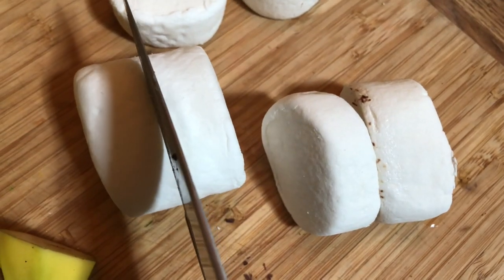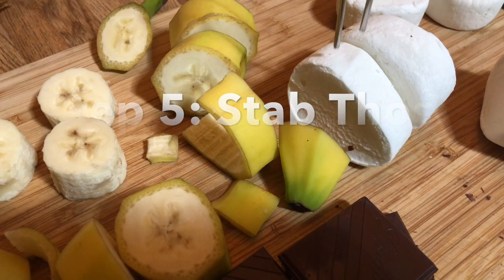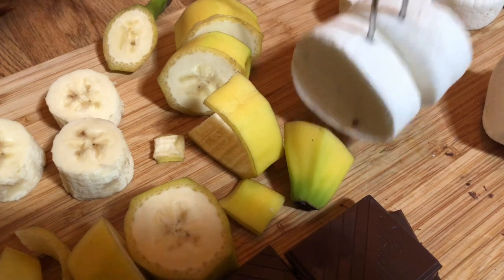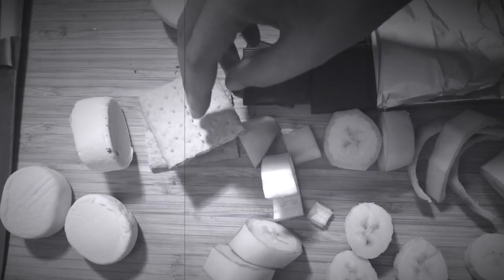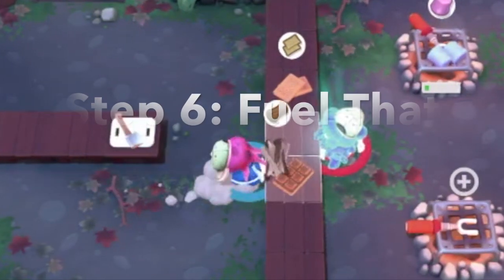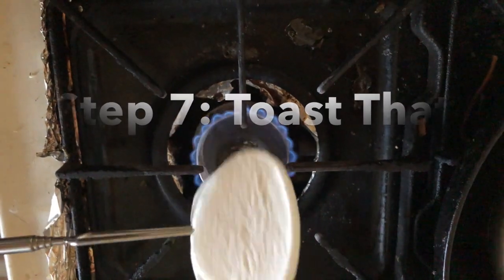And then we chop more marshmallows because we gotta make every kind of s'mores they make. Usually you just make your friend chop those marshmallows. And then you stab those marshmallows. You can't stab them the way they do in Overcooked because our stabby tool is too small. Also, they don't break the graham crackers, so you have to break them yourself. Also, when they cook it, it just cooks on one side, so normally it would just burn on one side, but we just turned it so it would be tastier. We don't actually have a wood-based fire — ours is gas, so just use whatever heat source you have.